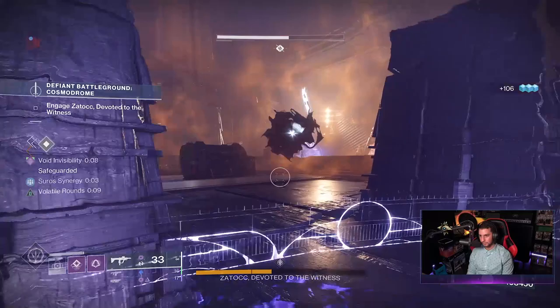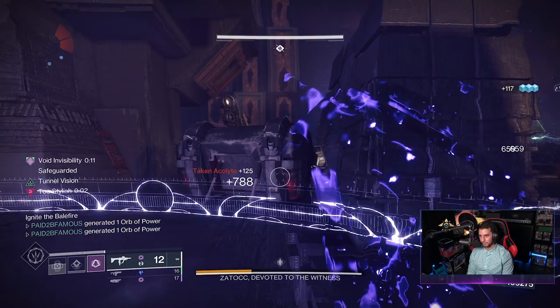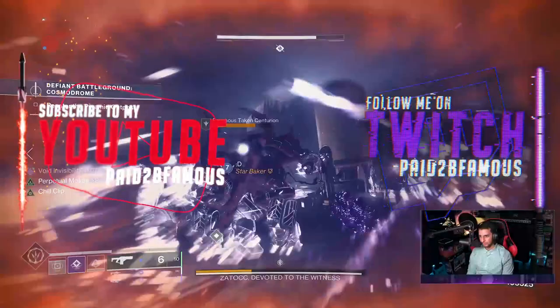Before we get into the gameplay, the roll I have is actually the old version - I've got Ricochet Rounds on mine, which you can't get anymore according to Light.gg. Ricochet Rounds is really good so I really like this roll, it's pretty nasty in the crucible especially with Kill Clip procced. If you found this video helpful, subscribe to the channel, follow me on Twitch for live streams.